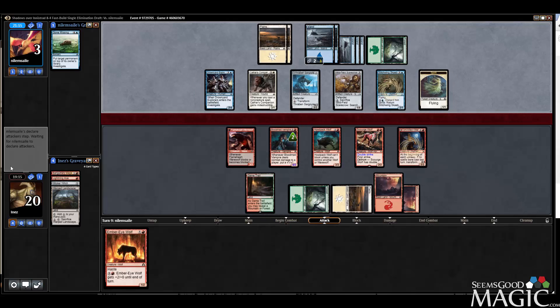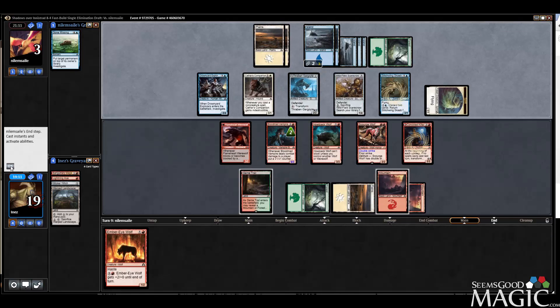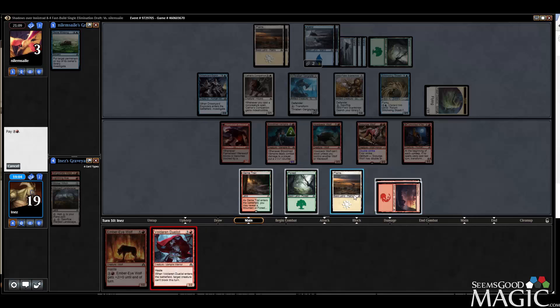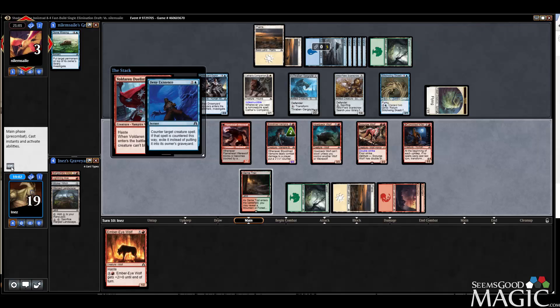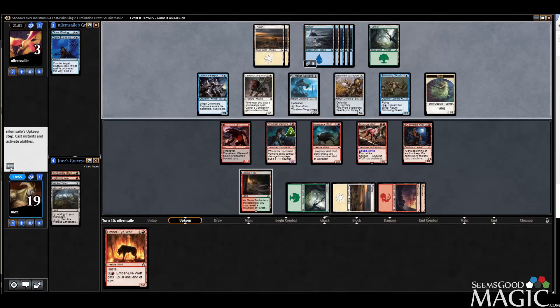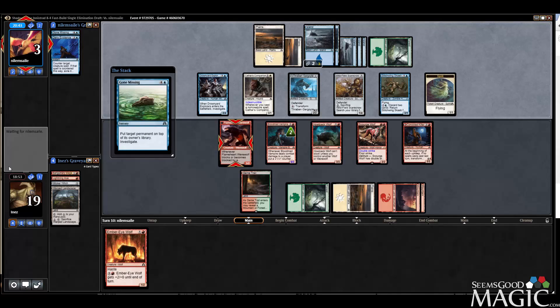We're like an Avacyn's Judgment away — we're so close to lethal. There we go, that's all we needed. We actually turn off the Cathar's Companion — he had to Deny Existence, you SOB. I don't even think I've ever seen a deck that ran multiple Gone Missings, because that's mind-blowing.